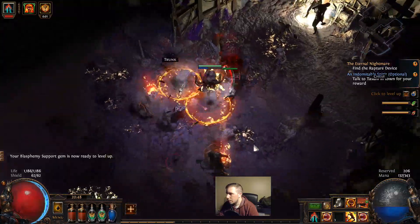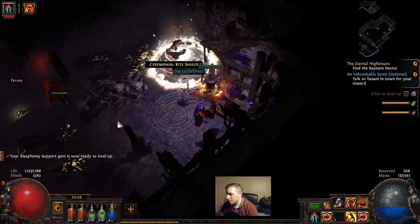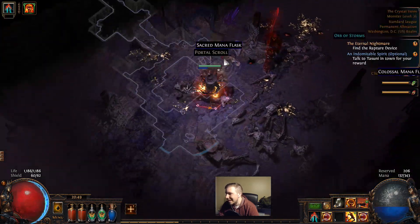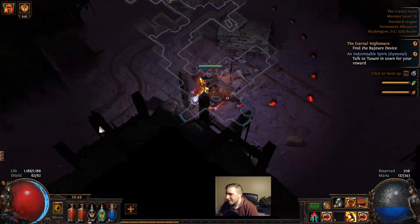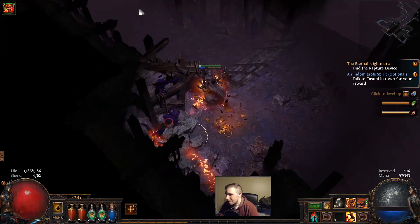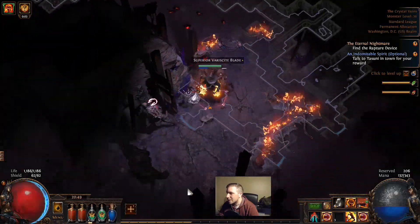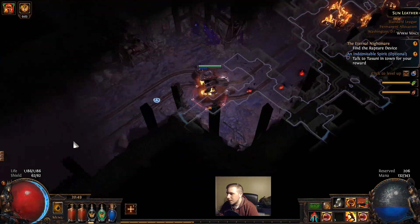We'll kill the Burning Man over here. Get out of that because if you stand where his body self-destructs it's like an insta-kill. I've died countless times when I first started playing because I was unaware. I think he actually killed me in a Hardcore league before - how embarrassing is that?